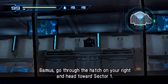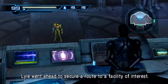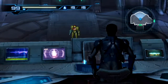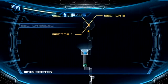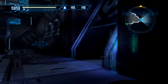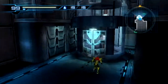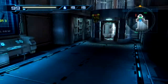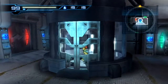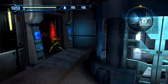Adam says: 'Samus, go through the hatch on your right and head towards Sector 1. Lyle went ahead to secure a route to a facility of interest. I'll leave you to survey Sector 1.' So we're going to Sector 1. Wonder what that place is like and what Lyle's up to. Adam really is kind of cryptic. Up the elevator — and we can't get through this door here, which is actually the door to the room where Adam is sitting.